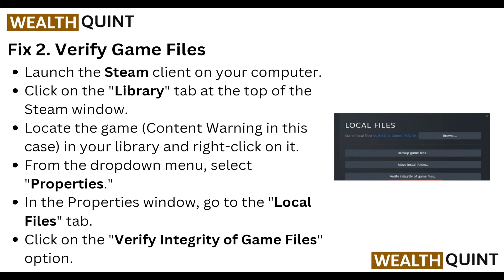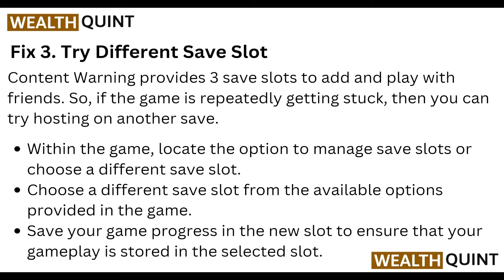The third step is to try a different save slot. Content Warning provides three save slots to play with friends. If the game is repeatedly getting stuck, you can try hosting on another save slot. Within the game, locate the option to manage save slots or choose a different slot.